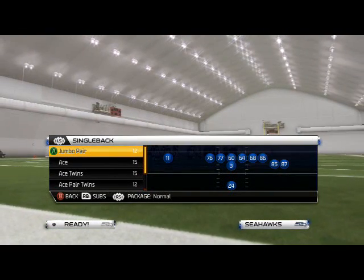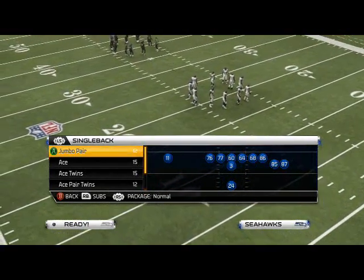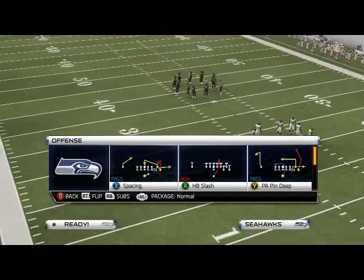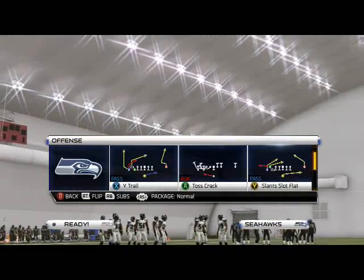What is up Madden 25 Gamers. In today's episode of Madden 25 Offensive Scheme of the Week, we're going to be taking a look at the Minnesota Vikings playbook, and we're using the Seattle Seahawks. The play we're going to focus on today is how to beat man-to-man coverage from the single-back bunch. We like to flip the formation before we come out, and the play we like to call from the single-back bunch is the Y-Trail.